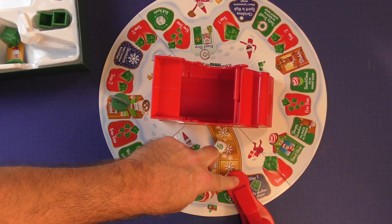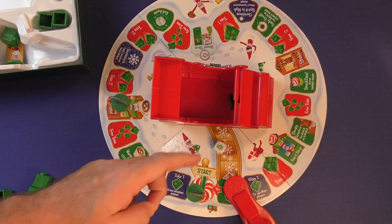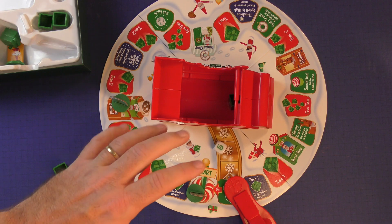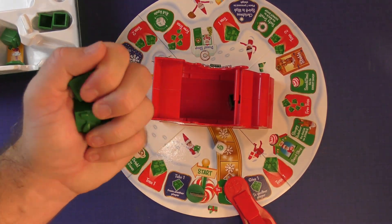The toss spaces allow you to put a present into the catapult and you try to get it in the sleigh. If you get it into the sleigh then you have one less present you need to deliver. If you miss, it comes back into your supply on the next player's turn.